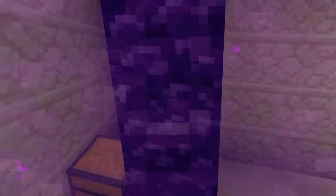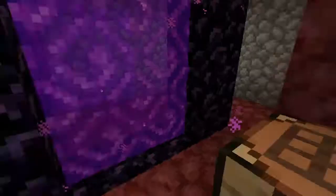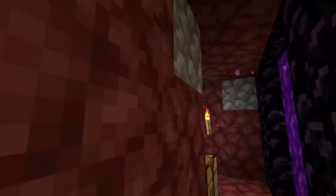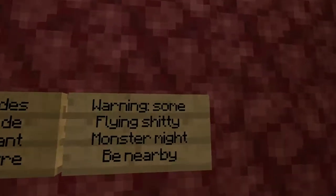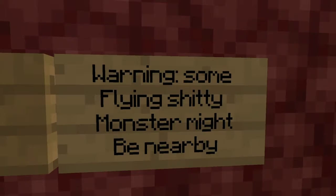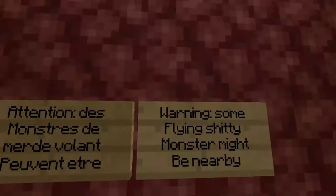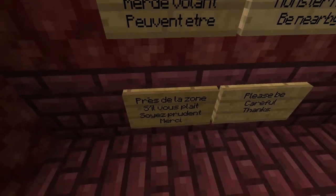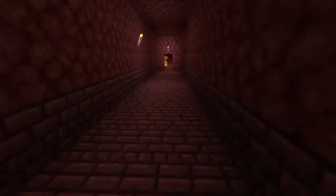About the Nether, I put a safe zone in my Nether, so there's no monsters coming inside. Let me show it. Here's the safe zone. I put this everywhere. There's a warning — some flying monsters might be nearby, please be careful. Thanks — attention, there's some monsters that can be here.